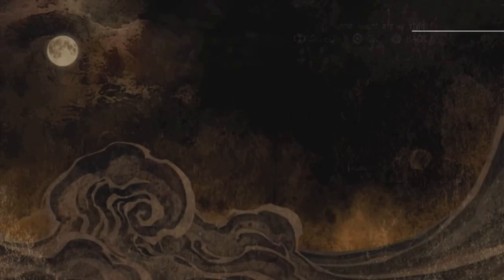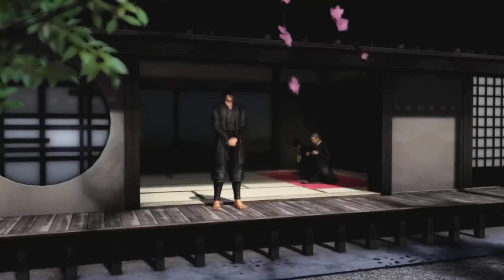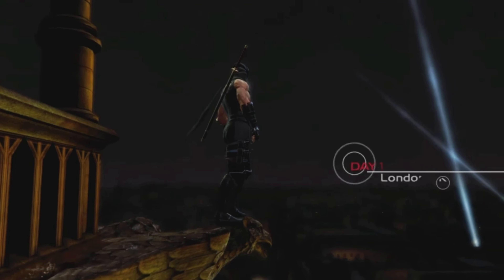We start a new game on normal difficulty in the Hayabusa village, Japan. We see Ryu and two other guys talking about a mission - we have to save the prime minister from an unknown group. That's our introduction into Ninja Gaiden 3.